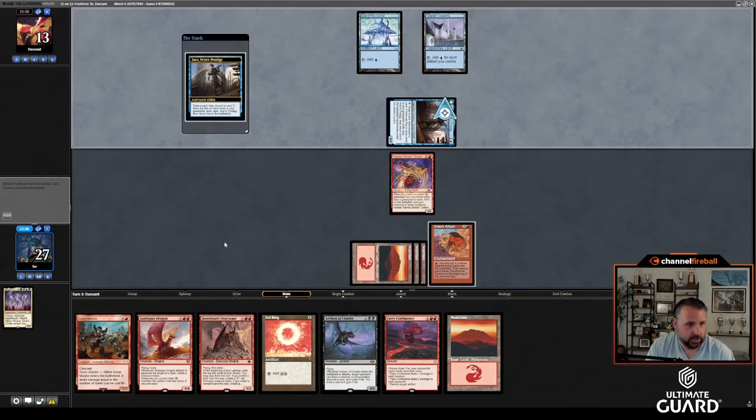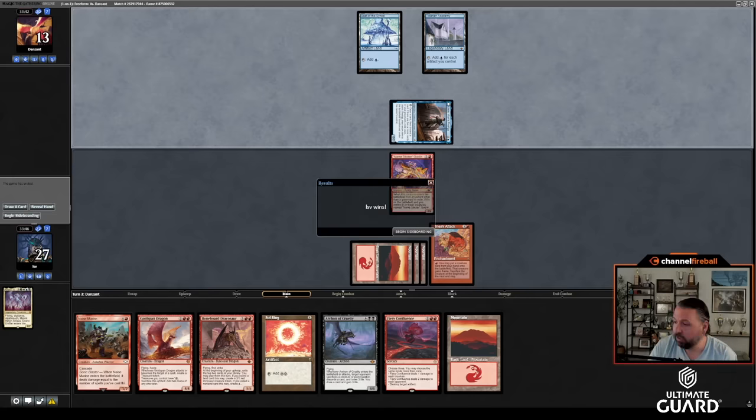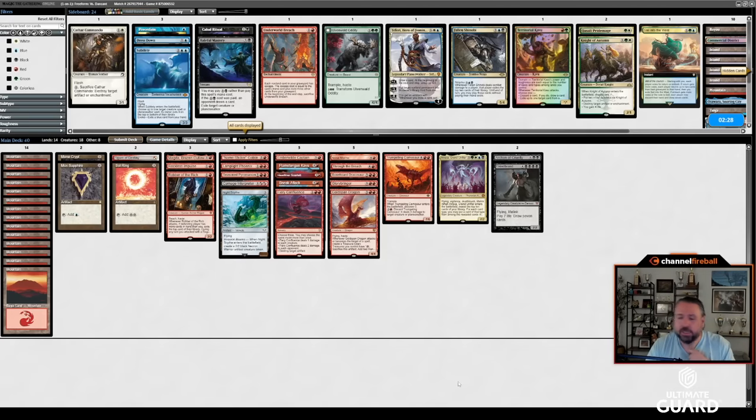He takes it, draws, and then Jace is here. It's going to be pretty tough for him to do something here. And in fact he did not — that is game! Up a game. Going into the sideboard — we don't have a sideboard, great. Let's get back in there.